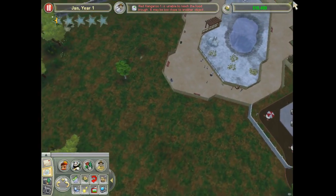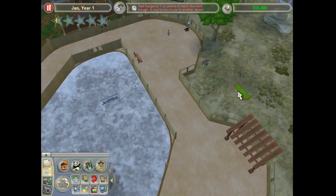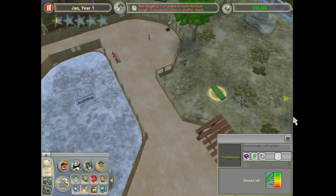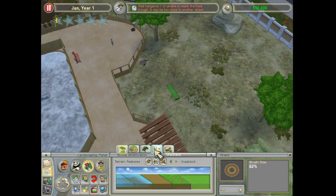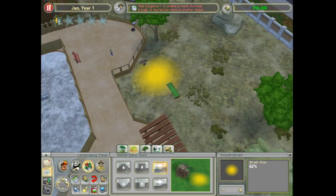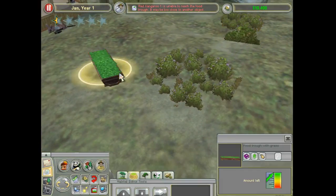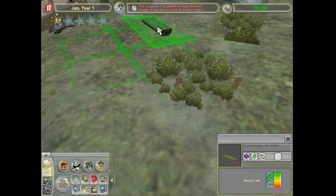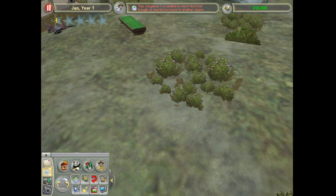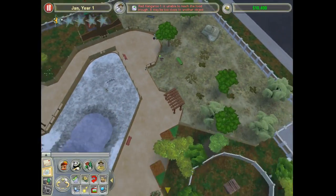So, African elephant. You can't reach the food. How about I smooth out the land — would that help you access the food? I think it was just really hilly. I'm going to move it to the top of the hill. There we go. Now, if you can't get to that food, it's your own fault.